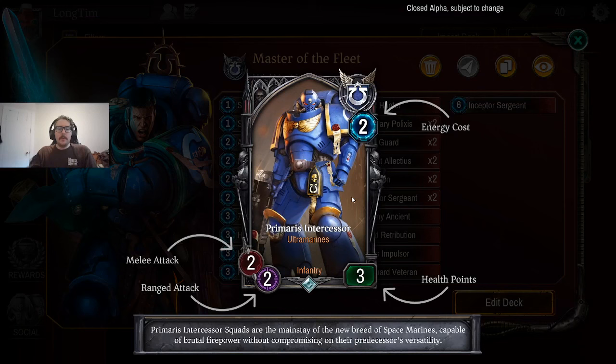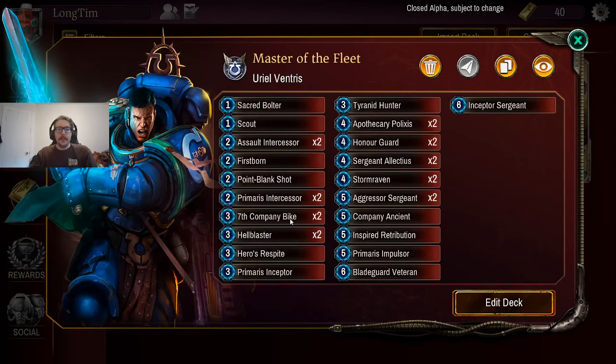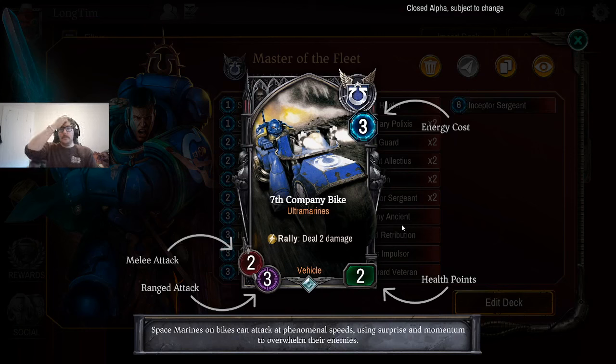Then we've got the Primaris Intercessor — I'm sure we'll replace these at some point, but for now 2 energy, 3 health. It's maybe going to get 2 attacks off, or take an attack and hit back. It's a 2-2, totally serviceable.